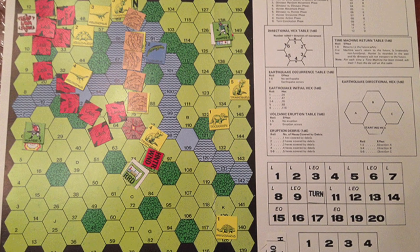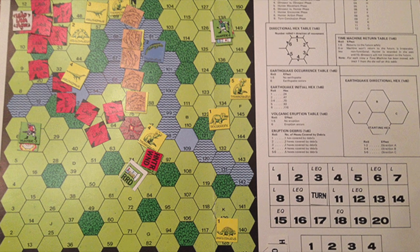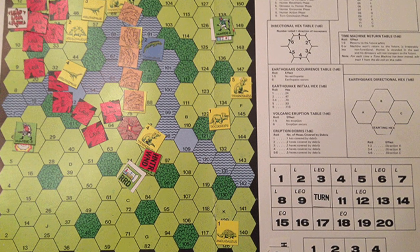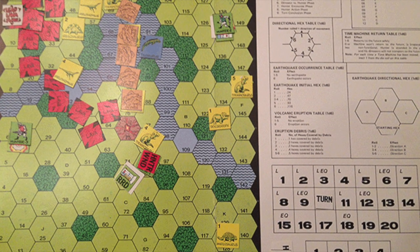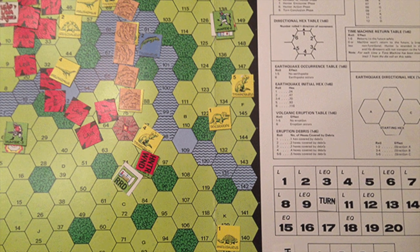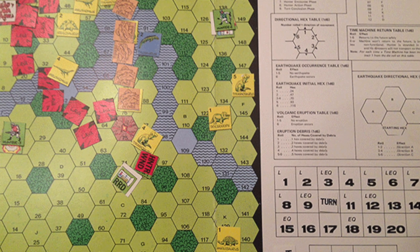It was originally printed in 1985 and it's a game where the players are hunters who go back to Earth in time machines to hunt dinosaurs. They're armed with energy weapons that have a limited number of charges and one or more special items. The dangers they face are numerous, including being attacked by a dinosaur, volcanic eruptions, flowing lava, earthquakes, and poisonous plants.